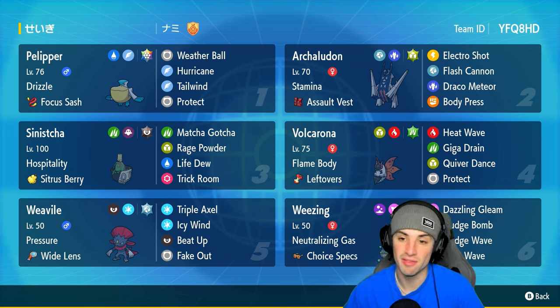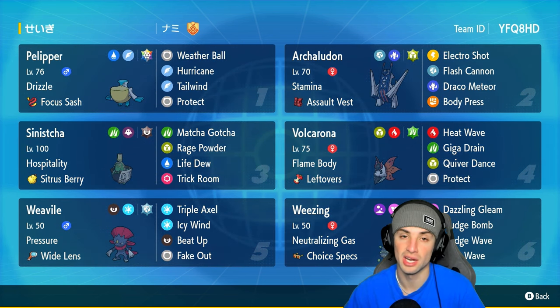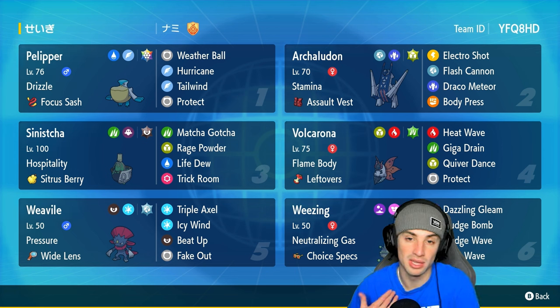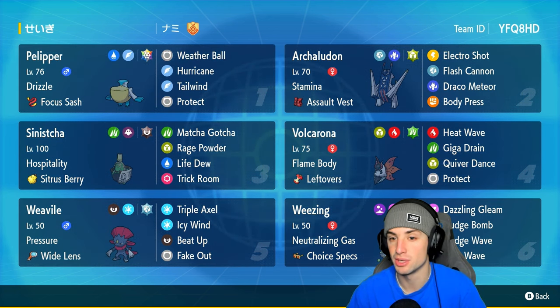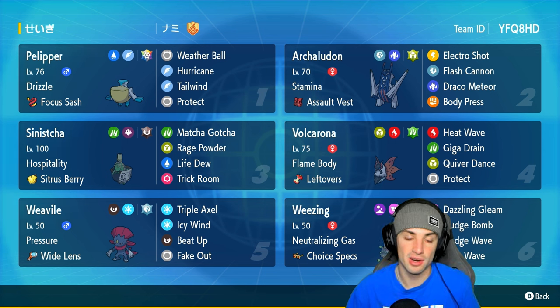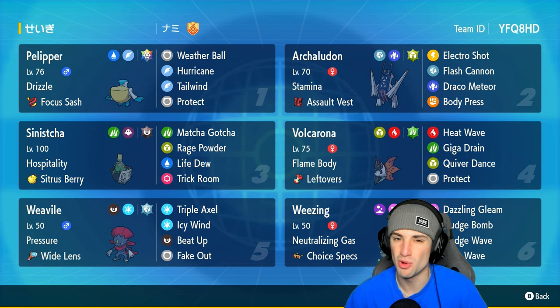The perfect Pokemon on this team to pair with Weavile is going to be Archaludon. We got Beat Up — we can use it into our own Archaludon, hit it four times, get plus four on the defense, and then just Body Press away with Archaludon like it normally does. Pretty cool combo. We've also got Archaludon pairing up with Pelipper.